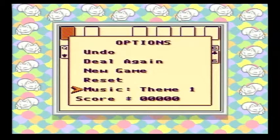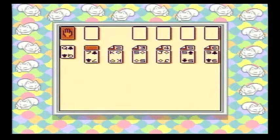So let's see what we have here. We got Queen, Seven, King, Five, Jack, Five, and Nine.